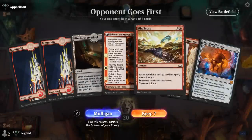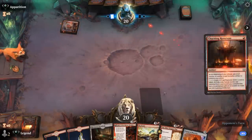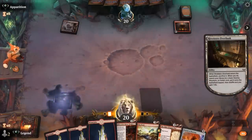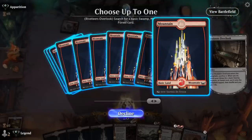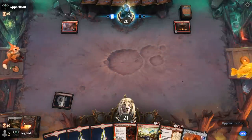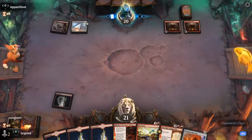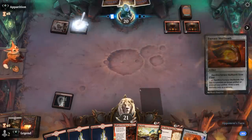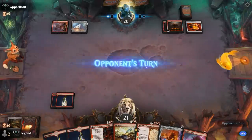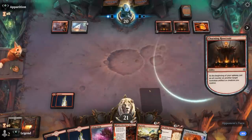Game four: we're on the draw, hand seems fine — no cheap removal but Elder Dragon War can maybe catch us back up. Opponent is on an oil counter deck. Our hand has a lot of discard and draw effects, so Portal can go to the graveyard and then hopefully we'll find a Hellraiser to eventually get it back. Another Reservoir and the Skull Bomb — so they can get a ton of oil counters going. But for now we're not under any immediate pressure at least.